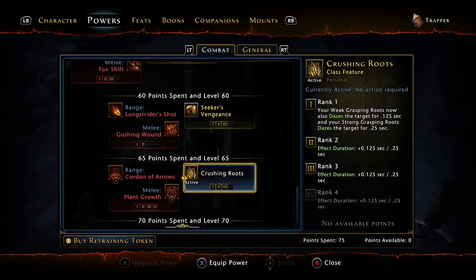Right now for survivability, I'm using crushing roots. It's not really outright survivability, but the fact that you effectively CC and root your targets that you hit makes it that way. You can root them around a mover and just keep laying down your damage.